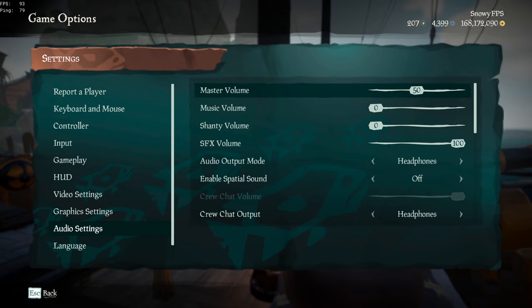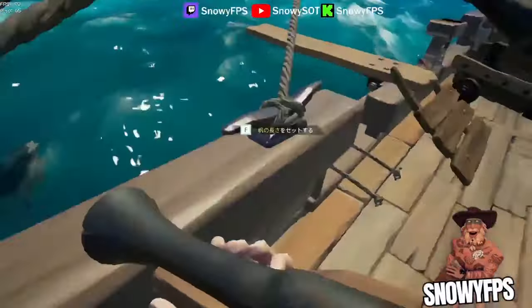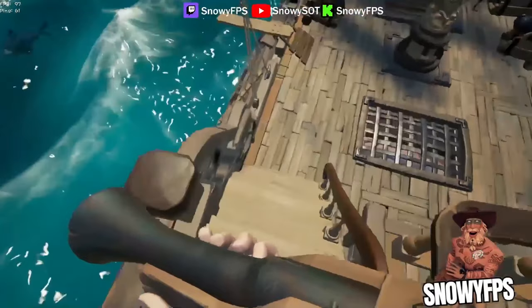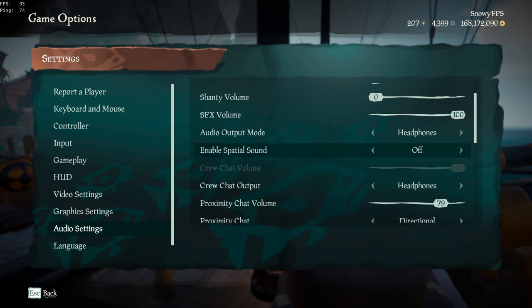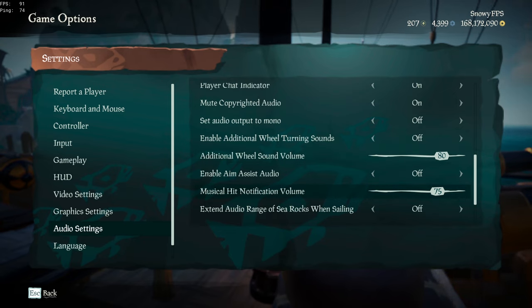Now for audio settings. Your master volume can be at whatever you want. However, your music volume — if you play hourglass, turn this to zero. You do not want to hear the hourglass music playing in the background. You can hear borders better, you can hear whatever is going on much better, so just turn this down. SFX should be maxed out so you can hear the grabbing ladder sound effect much clearer and louder. I've experimented with spatial sound and honestly there's not much of a difference — you can experiment yourself. There are a few other settings like wheel sound volume and additional wheel turning sounds, but I don't use those and I don't think they help. However, musical hit notification volume — turn this up so you can hear when you're hitting the opponent's ship.